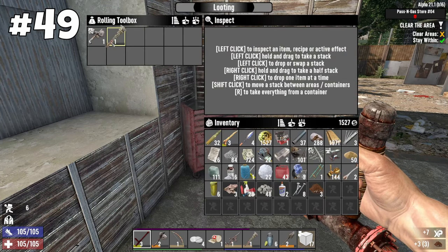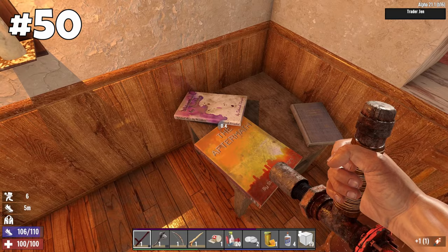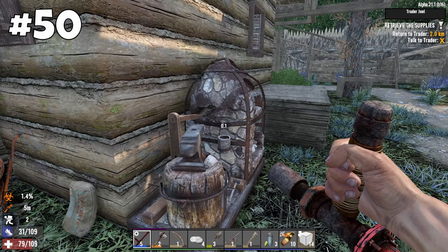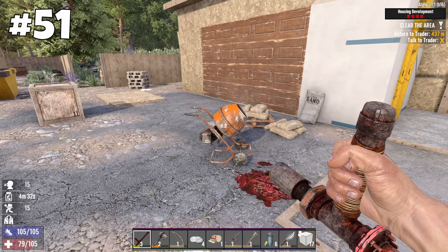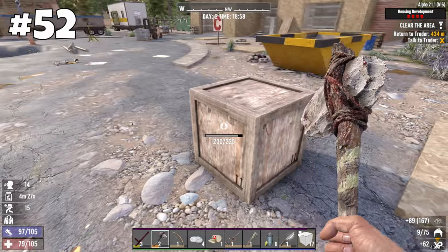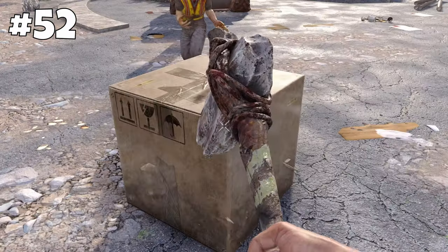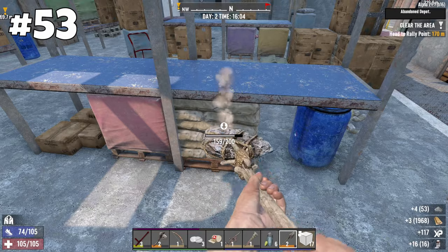Toolboxes are great for finding wrenches or lockpicks. All traders now have several secret rooms, book piles, kitchens and four crafting stations to loot. Almost all construction sites have destroyed cement mixers, which is guaranteed for the forge head journal. Some construction boxes are hidden – break them to reveal the contents.